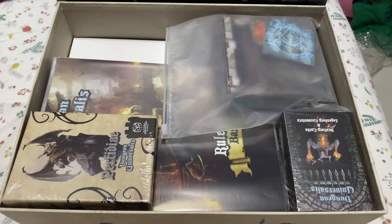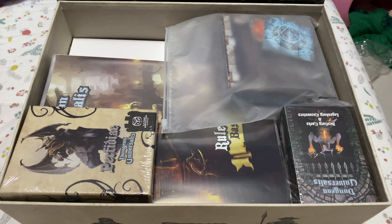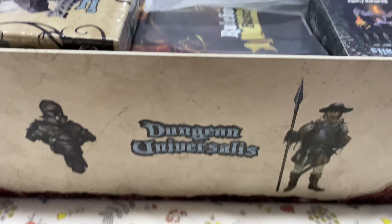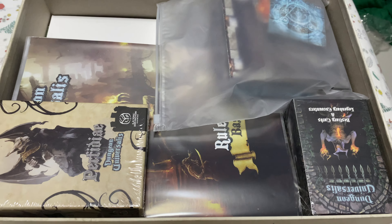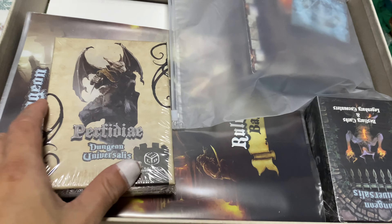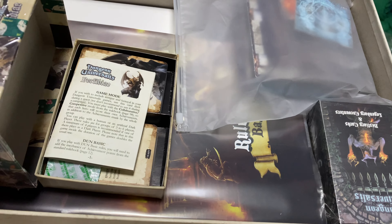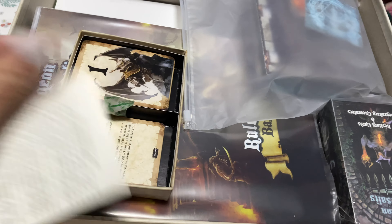And I'm back. Let's take a look at how I organized all the stuff. There's no insert with Dungeon Universalist. This is the side of the box. I placed things on the top — the Prefidel box is here, where I'll just keep the cards in two piles. I've already opened them up and there's a small booklet that I'll keep on top.